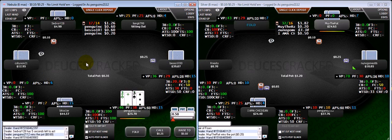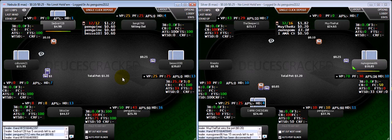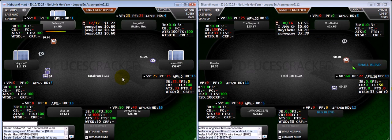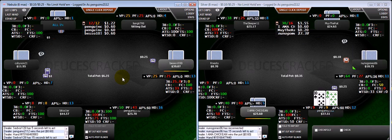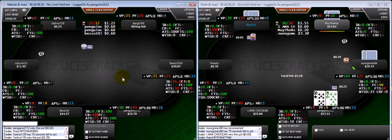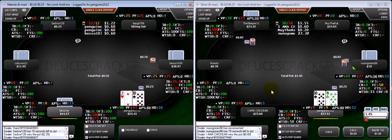As a general no-limit theory thing — as the stacks get deeper, opponents are going to be stacking off a lot lighter. When you are in position, you benefit a lot more when there's a lot more stack behind compared to the size of the pot. So you can definitely think about adjusting your raise sizes when you're in position, especially against short stacks, to cause them to make more mistakes and give yourself more room to work post-flop.